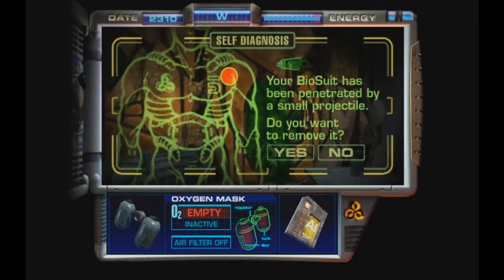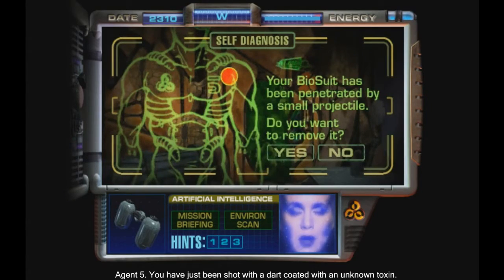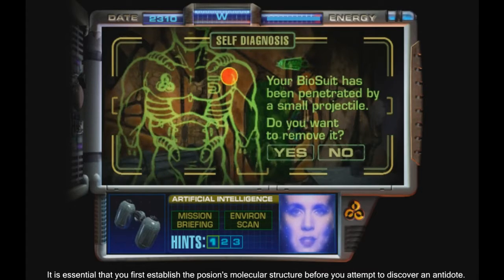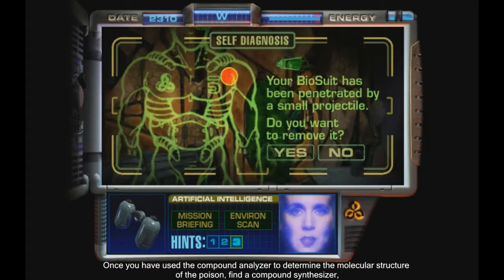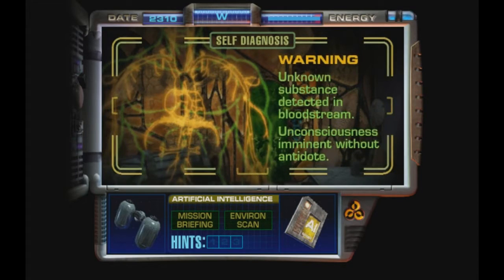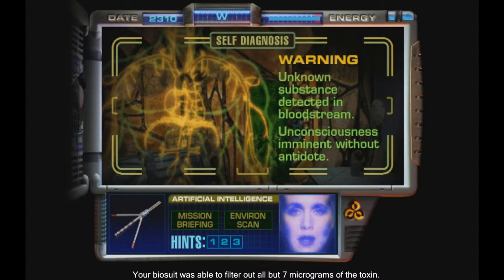Agent 5, you have just been shot with a dart coated with an unknown toxin. Your vital signs are beginning to fluctuate. Quite the welcome. It is essential that you first establish the poison's molecular structure before you attempt to discover an antidote. To determine the molecular structure of the poison, find a compound analyzer. Once you have used the compound analyzer to determine the molecular structure of the poison, find a compound synthesizer that will allow you to replicate the specific antidote.